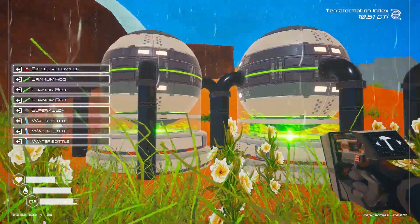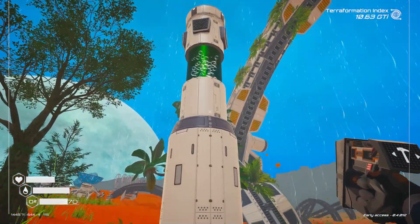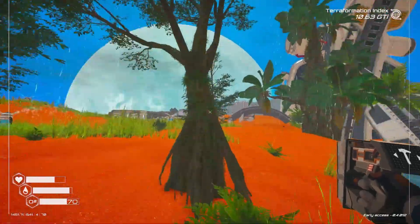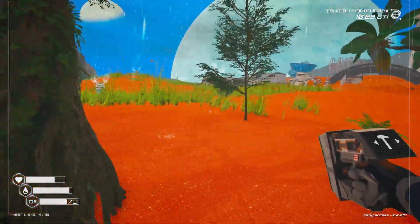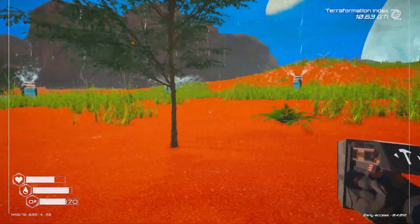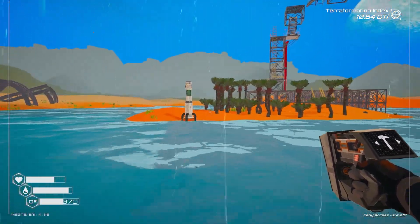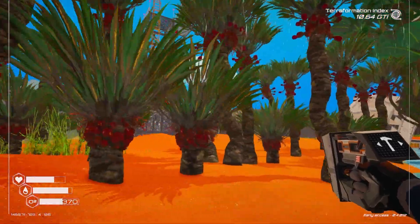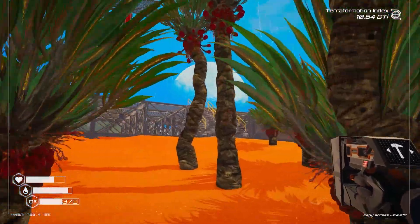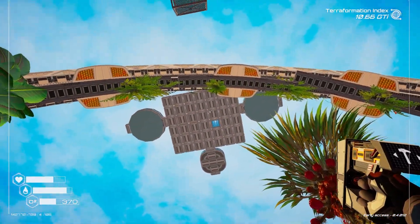So one there and one there. You can also see down here — this is where we built those tree spreader things last time. This has made like one little tree. I swear there was more last time. One big tree and a few very, very small trees. And then the other one I planted over on this island — it seems to have made all these weird trees, like weird palm trees. And if we look straight up, there is our base.